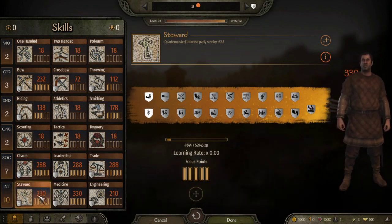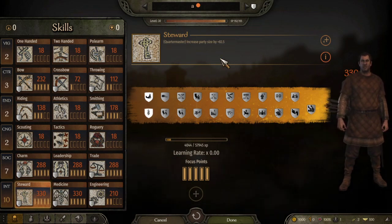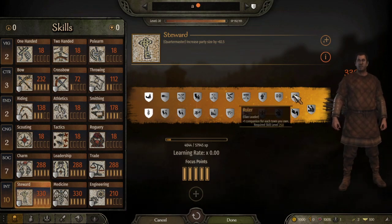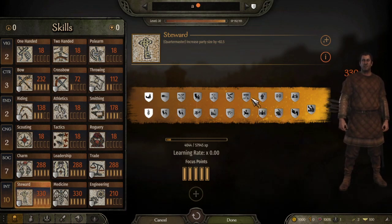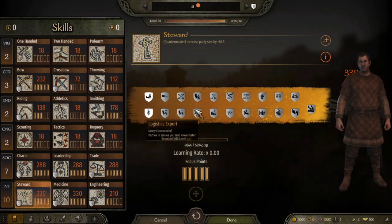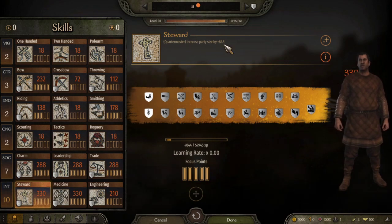Steward is one of the best skills — nothing to say here. It increases party size by 82 men. You have great perks: plus one companion for each town you own, plus five to party size for each fief you own. Just having that party size increased by 82 is stellar — you definitely want this one.